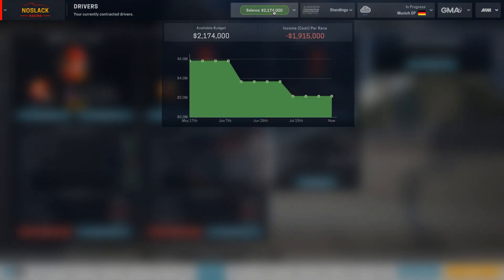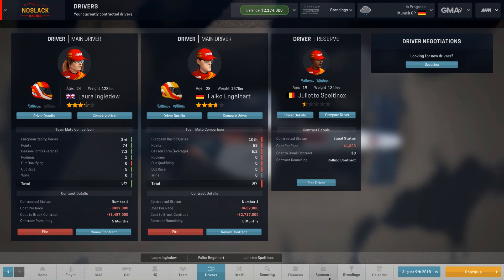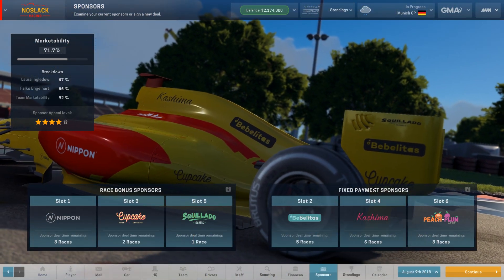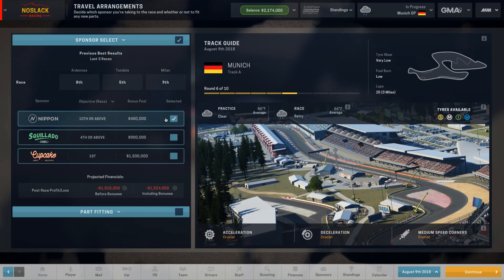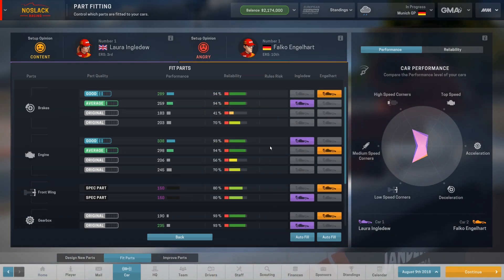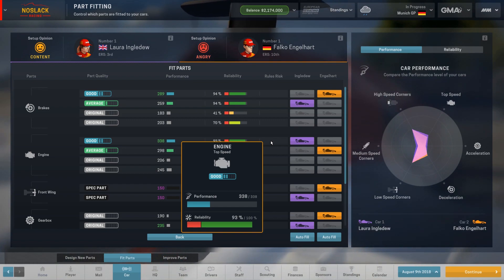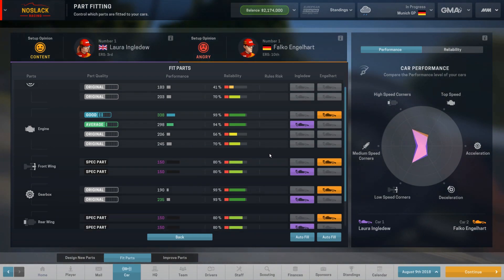One concern: we have 2.1 million dollars and we're going to lose 1.9 million this race if we don't hit a sponsor objective — which is a bit frightening. We'll get sponsors after this race and the ones following, but finances will be tight toward the end of the season. For the sponsor objective we'll go with Nippon at 400,000 — we're pretty much guaranteed to finish 10th or above. Also, someone pointed out Falco is the better of the two drivers, so maybe we should give him the better parts.